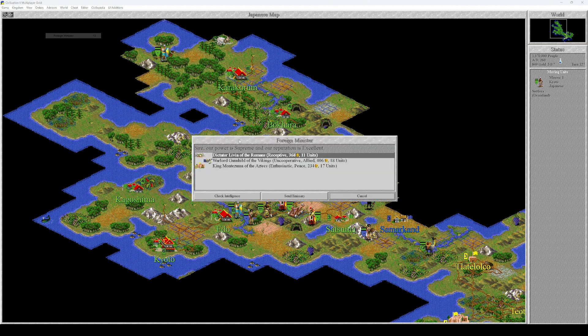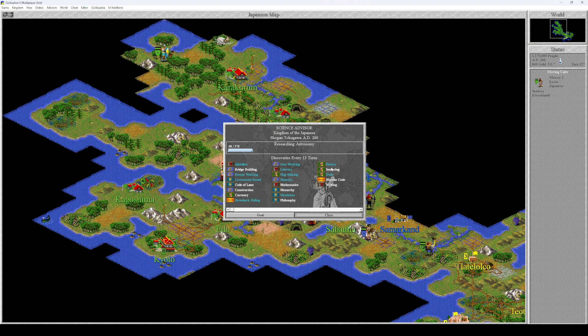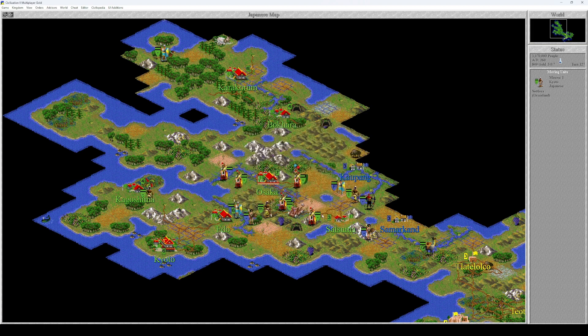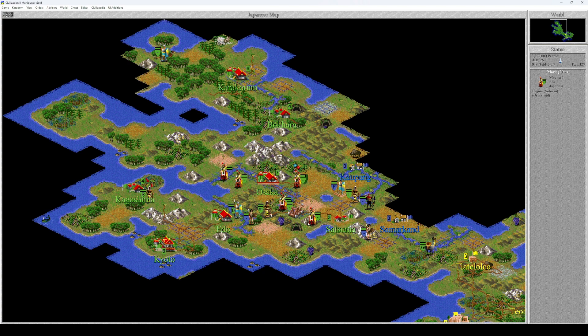Can we talk to them? Do we have seafaring? Yes we do. Oh, we're researching astronomy, not seafaring. Okay, you build a road over here. Is this the turn to attack? There are two phalanx units. In Civilization 2, settlers are actually quite powerful so they could stand on their own.